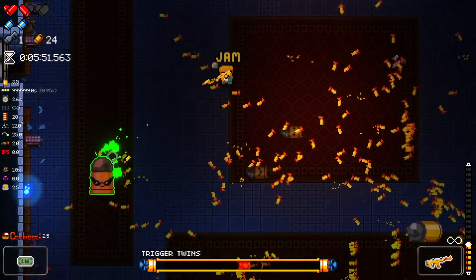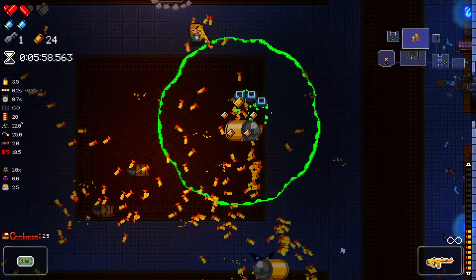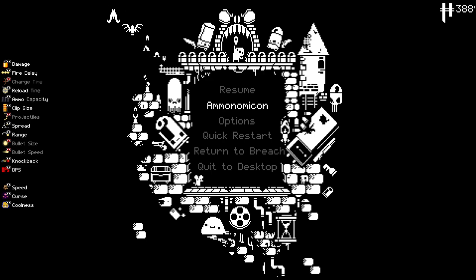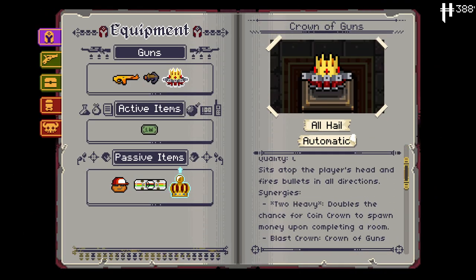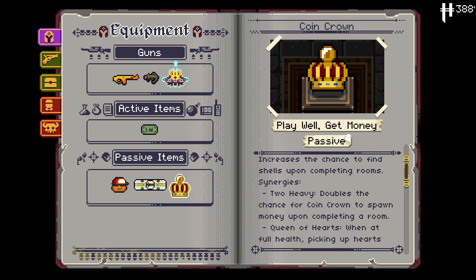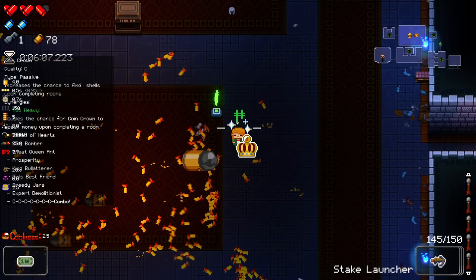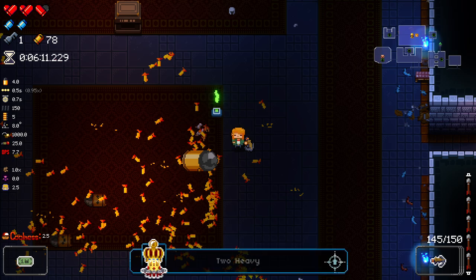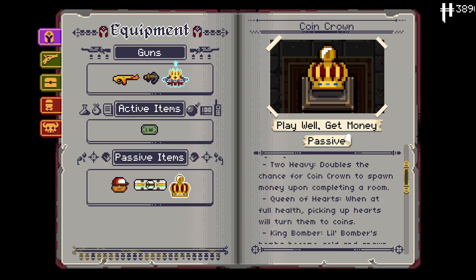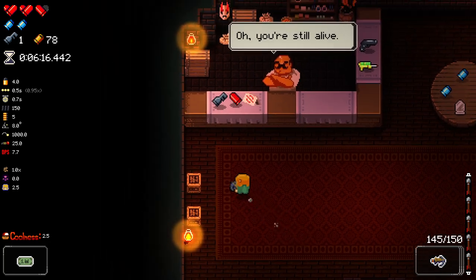I can spend coolness as well — I'm going to wait until I get up to at least five before I do that. Fire rate is more of a prize than I could wish for, so I'm kind of more inclined to just keep my coolness. And that's a synergy as well. The Coin Crown synergy is called 'Too Heavy' — it doubles the chance for Coin Crown to spawn money upon completing a room. Seems really good — we'll grab that.